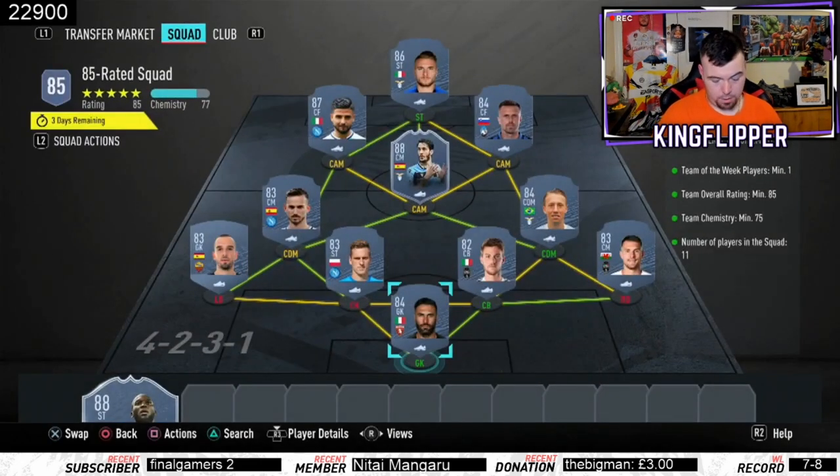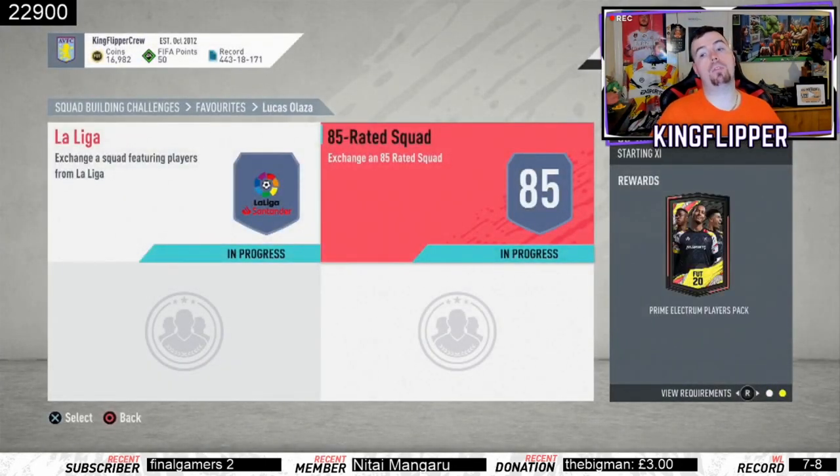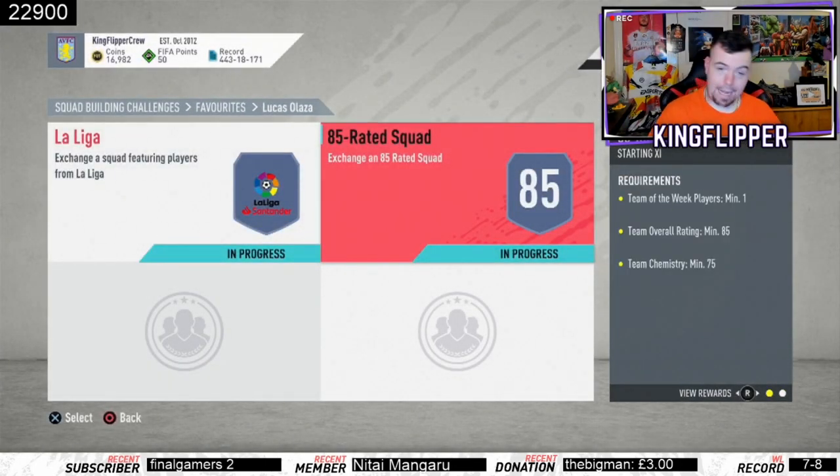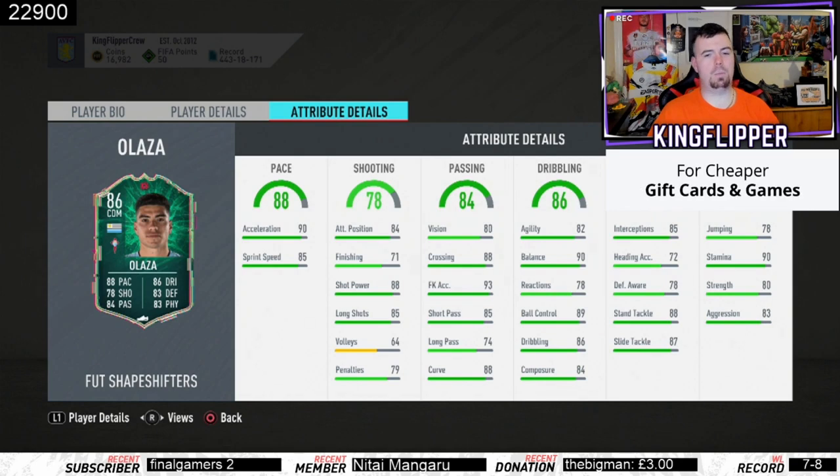Total for the second SBC is 79.15K. Combined with the first SBC that's 122K total to complete both, and you do receive a Prime Electrum Players Pack worth about 25K, plus the Small Prime Gold Players Pack from the first SBC worth around 20K - so roughly 45K worth of tradable packs back. I genuinely think he's worth the 122K - his card looks great all round. You can use him as a central mid, CAM, or CDM.